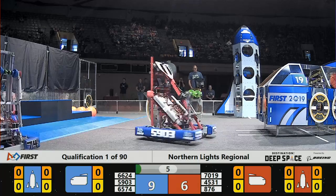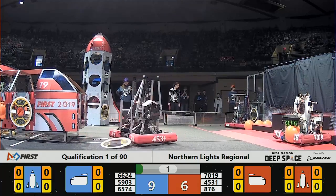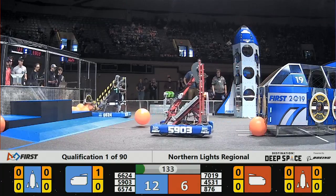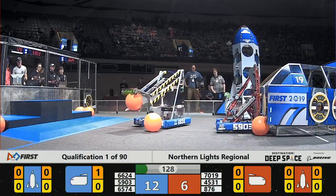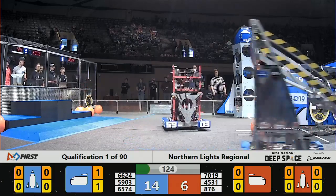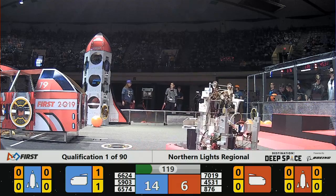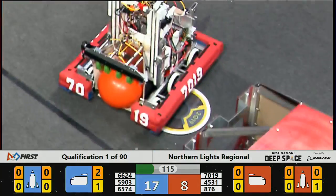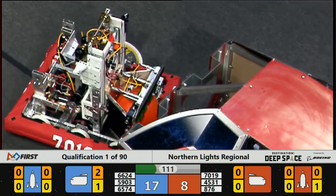Two red robots coming off the HAB during the Sandstorm autonomous period. Three blue robots coming up. Now we are into Driver Controlled — drivers can see the field, the Sandstorm has lifted. Thunder Robotics, 876 on the Red Alliance, got a hatch panel to the rocket during the Sandstorm. They're trying to place another hatch panel on the rocket right now — and they get it. Nicely done.